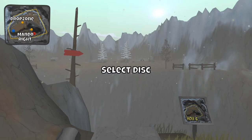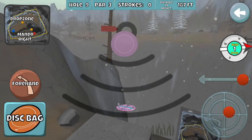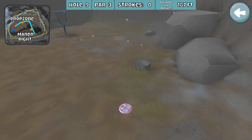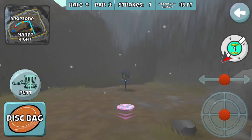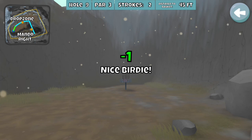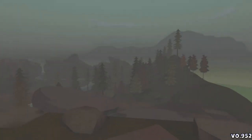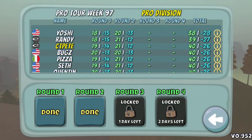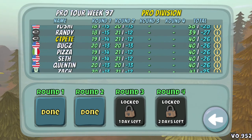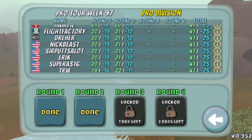Feeling pretty good — gotta remind myself after yesterday to not take the last hole for granted. Off the wall and miss the tree — we're good though, 45 feet. 1026, 12 down. I'd say we left one stroke out there — would have been nice to get one of those other Oak Hill par 4s, but that's okay. Looks like Yoshi did just that and it's sitting up top — killing it this week. Nick Beast right there as well, shooting a 12.